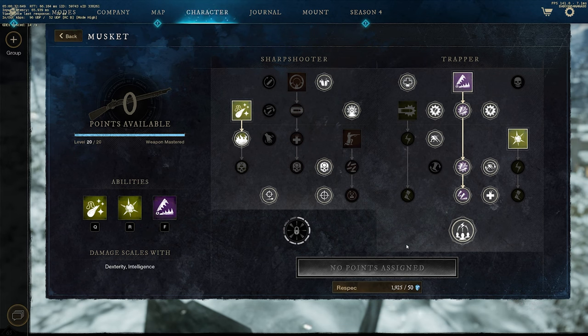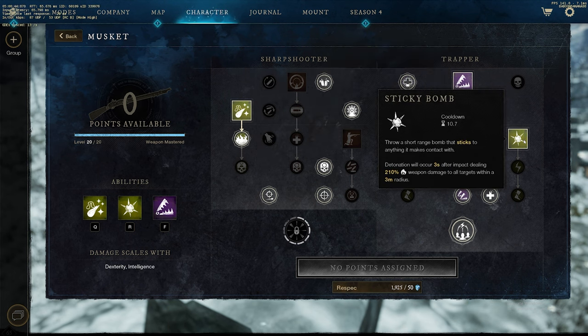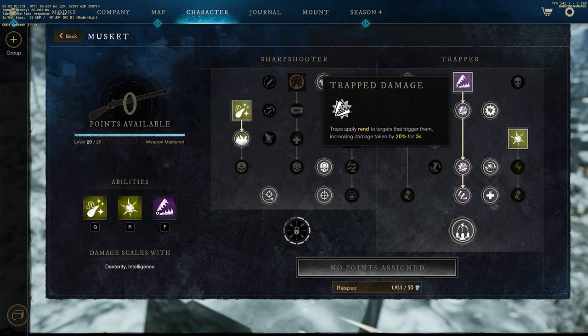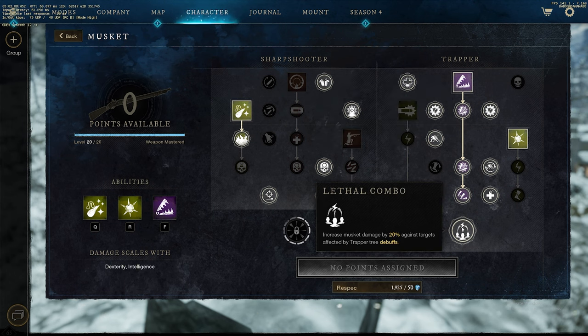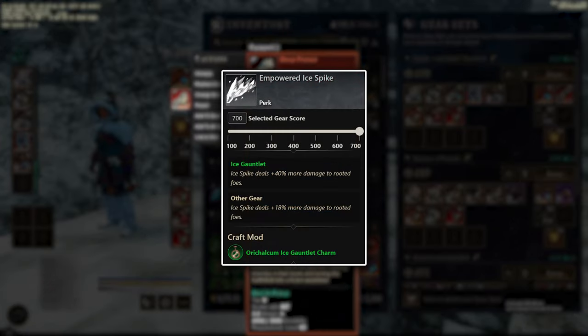The best abilities to use with this build are Powder Burn, Traps, and Sticky Bomb. Sticky Bomb is going to be the one-shot combo finisher. What makes this build so potent is that Traps apply a 20% rend — you get 20 bonus damage on your Sticky Bomb by targets afflicted by Trapper Tree debuffs, which includes the rend, plus on top of that 15 bonus damage to targets who are in a root, which is your trap. This applies to both weapons.